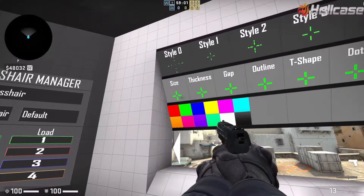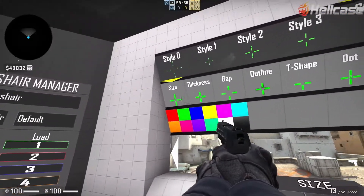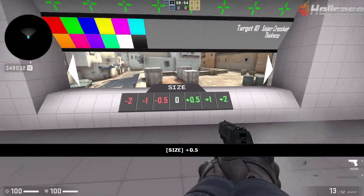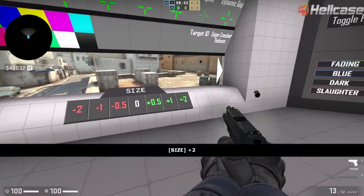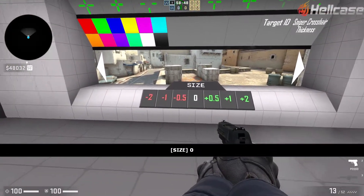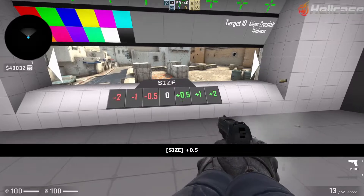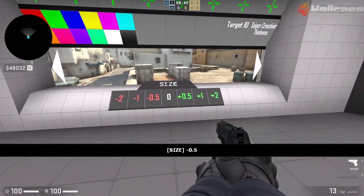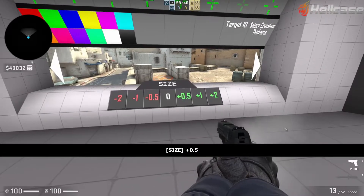Now for Size — just click on Size. All it does is make your crosshair bigger, or you can make it smaller. You can press 0 to revert it. That is size pretty much — you can just mess about with that for a bit.